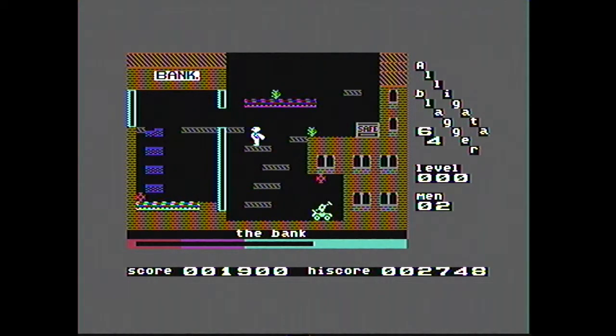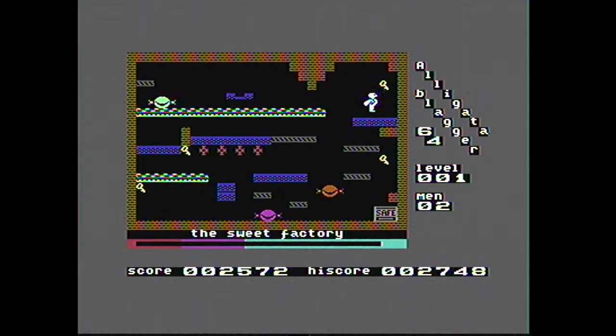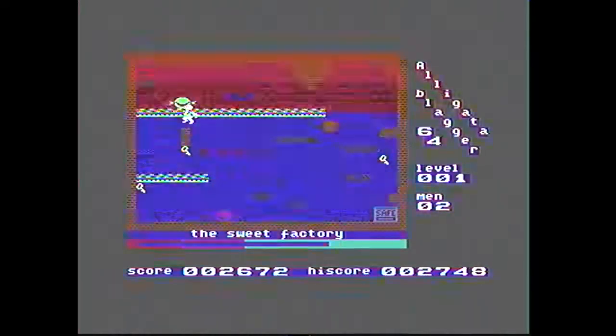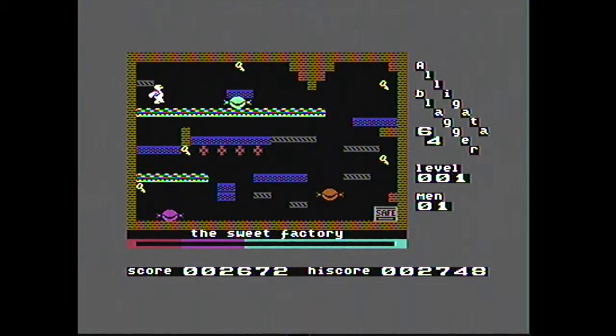All the keys collected now — we just have to avoid the last obstacle and get to the safe. And we're finished level one! So you can see between stages here, all the stages of thieves. You can go to the sweet factory, but there's not really many changes in terms of new elements of gameplay — except it's just as hard.